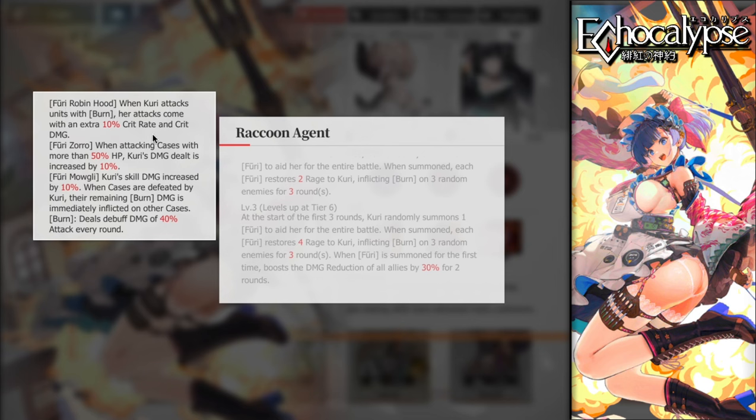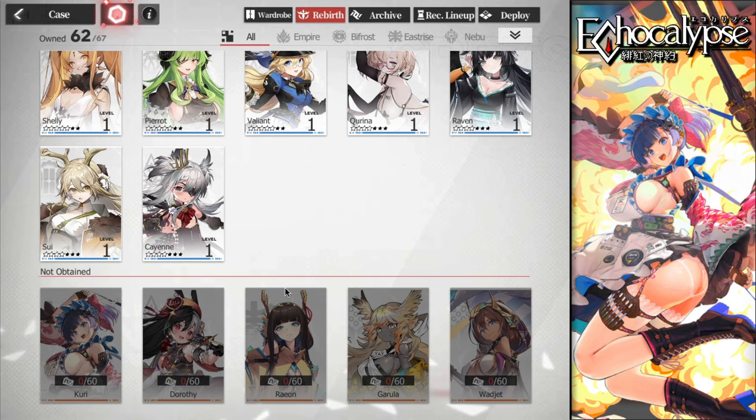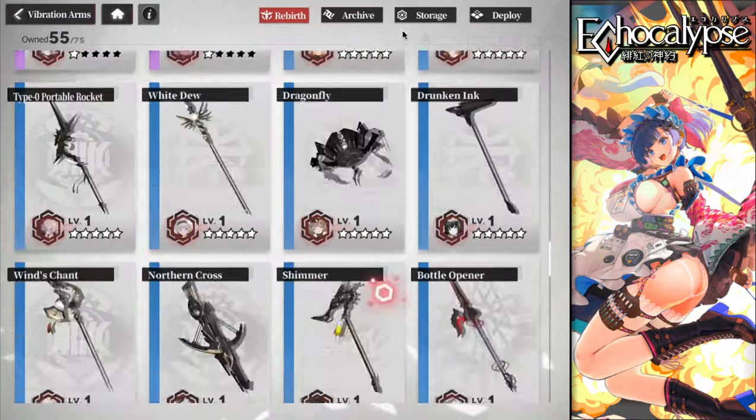There are three types of Furry she can summon. Furry Robin Hood increases crit rate and crit damage by 10%. Furry Zorro lets you deal 10% more damage to enemies with 50% HP or more. Furry Mowgli increases Curry's skill damage by 10%, and when enemies are defeated by Curry, their remaining burn damage is immediately transferred to other enemies — great for boss content unless the boss is immune to burn.